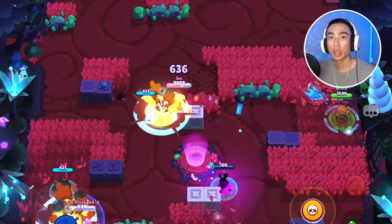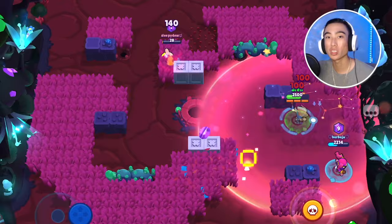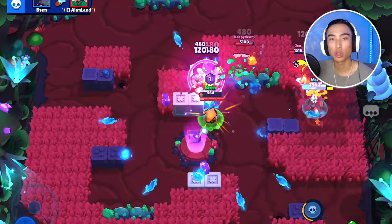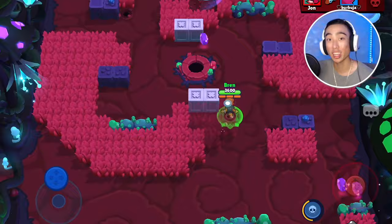Crow's poison extends the damage enemies take by four seconds, and on top of that it takes three seconds for a brawler to begin self-healing. So the total time for a brawler to start healing after taking one hit from Crow is seven full seconds. This makes it extremely difficult for them to apply pressure because they're just slowly being chipped away. Make sure you are constantly being as annoying as possible and just being a nuisance to the enemies.